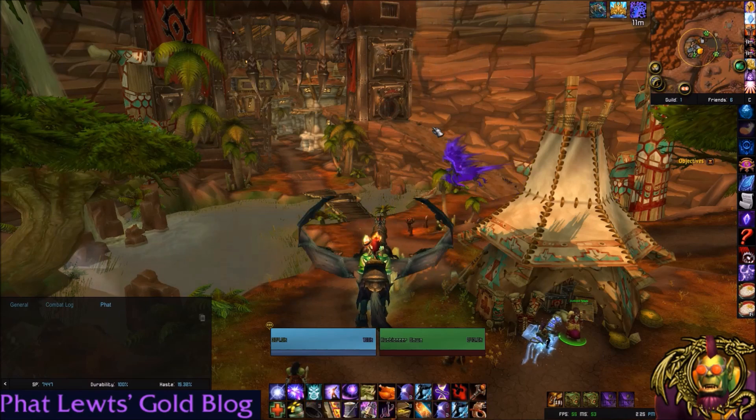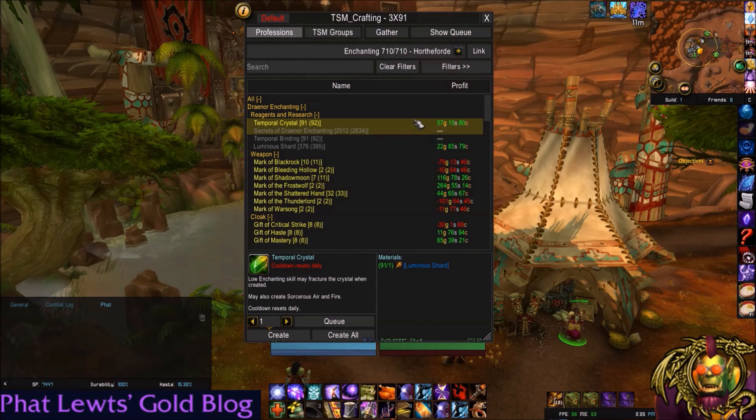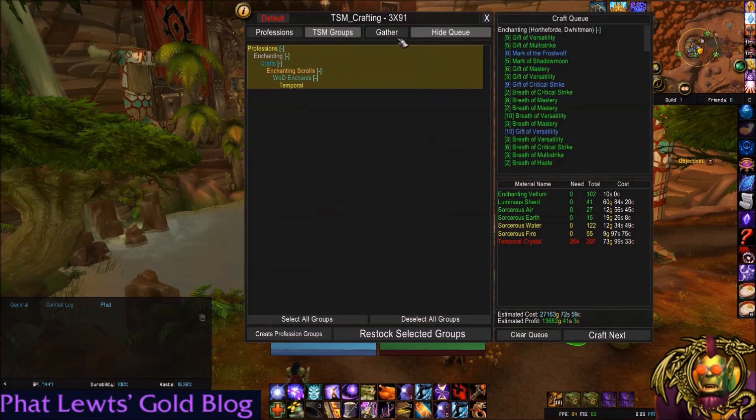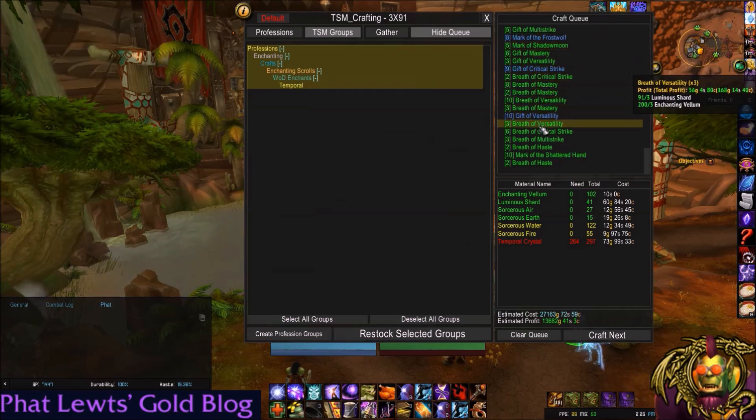All I have to do now is open my enchanting window. Open the right window, go to TSM groups, and you'll notice there are my enchants — those are my subgroups that I made. Hit 'Restock Selected Groups', then hit 'Show Queue'. It usually pops open. Here are all the enchants I have to make based on my 20% crafting threshold.